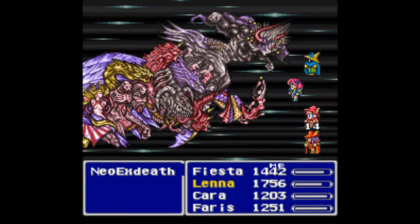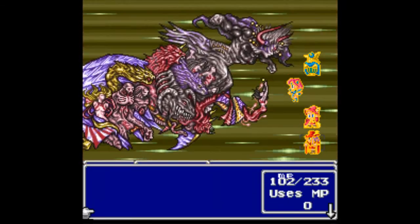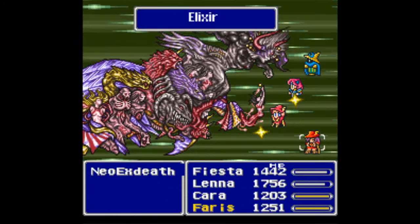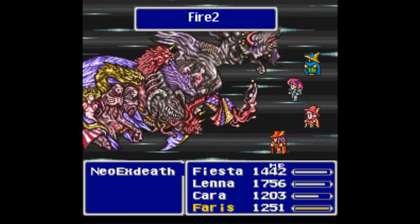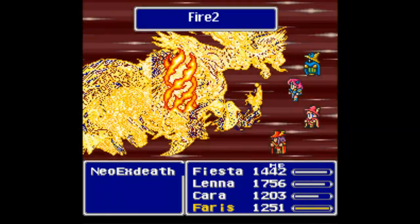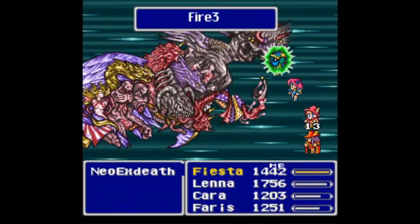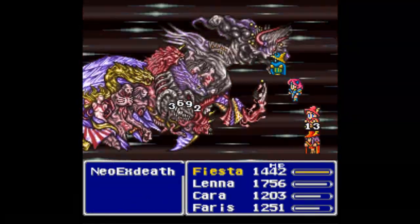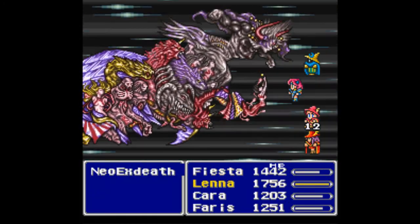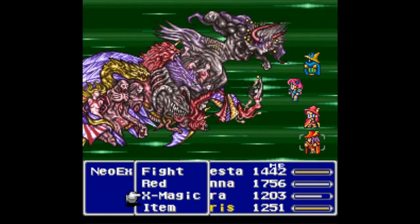Why am I using an Elixir on a character at full health? It's because Kara is almost out of magic points — the Elixir restores magic points. I had to do the same thing with Faris earlier. The biggest issue with this party is the low health. This party has decent sources of both physical and magic damage — the Knight for physical, the Black Mage for magic — but everybody has very, very low health because Mage classes inherently don't have a lot.